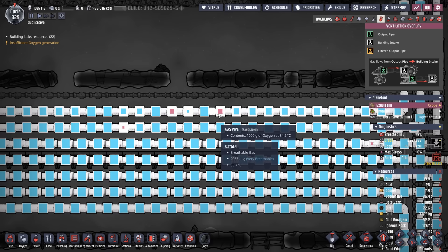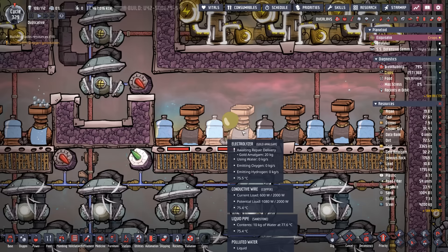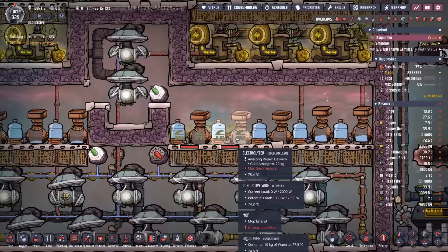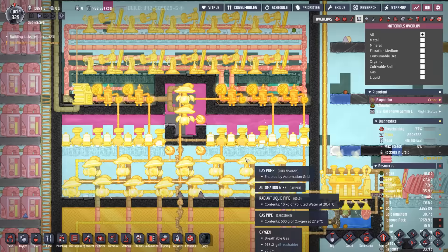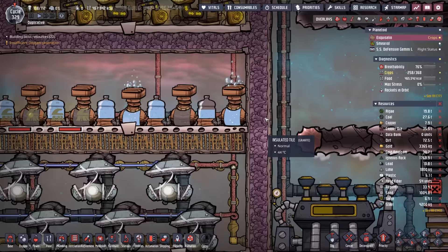I started noticing on our main planetoid that we have some hydrogen in our oxygen lines. Somehow polluted water came up in here and caused damage to the electrolyzers. Now there's polluted water in here which messes up all the gas pressure, causing some hydrogen to slip down into the gas pumps and pump out as oxygen. We're going to have to break in here and fix this mess.